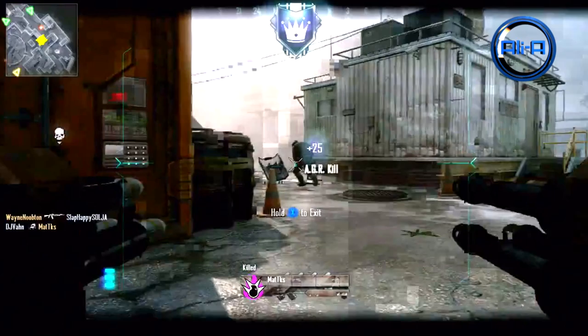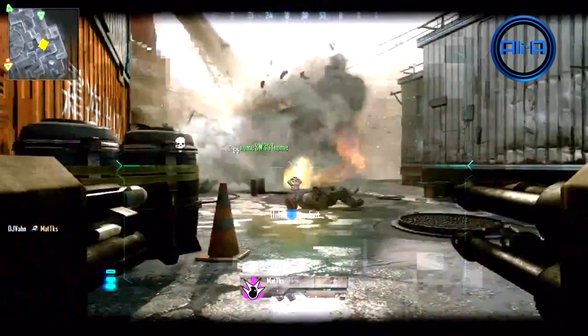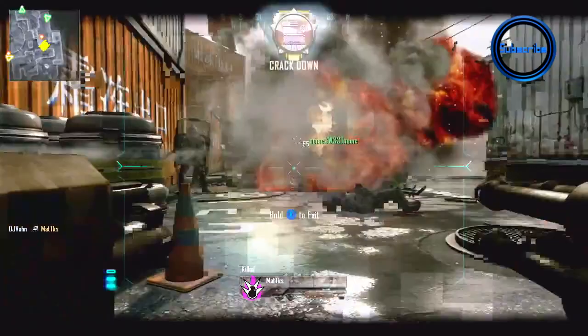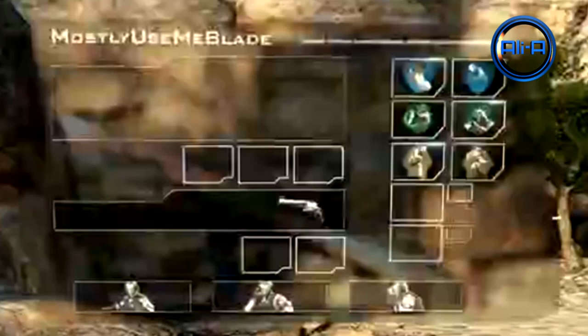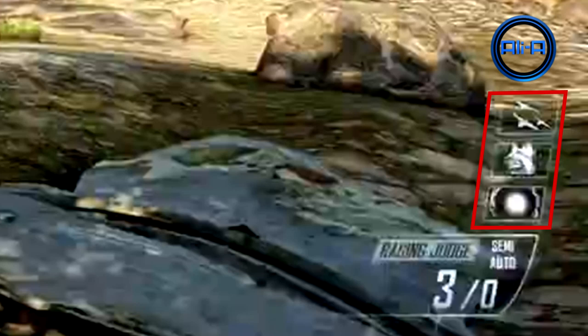Another part of the footage that's very easy to miss is the little symbol in the middle of the screen, which I believe to be the flak jacket, confirming that the flak jacket perk will probably be in Black Ops 2 multiplayer — giving extra resistance against explosive damage. Now, very excitingly, from all of the creator class screens we've seen, there haven't been any death streak options. We've never actually seen death streaks in a Treyarch game, so hopefully this means we won't see them in the future either.